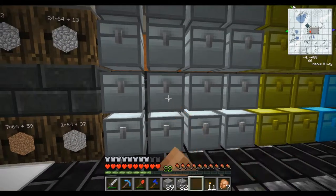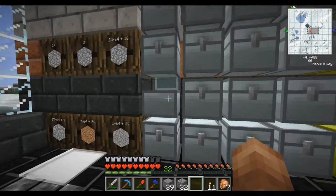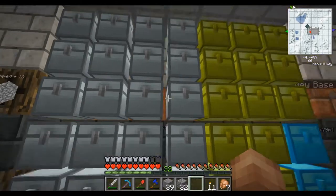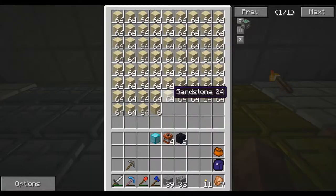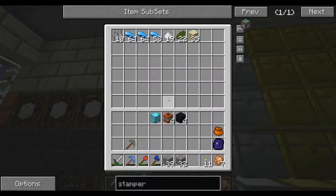All three of these chests are full of glass and this one is nearly full — so that was one of the big things. The other thing is all that sandstone up there. Lots and lots of sandstone — we'll never need that ever again. It's throwing it in here by default because I don't have a path set up for sandstone in my sorting system.